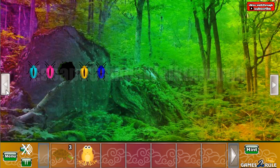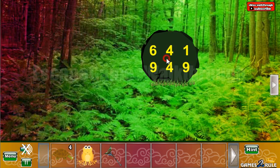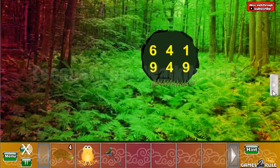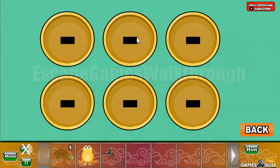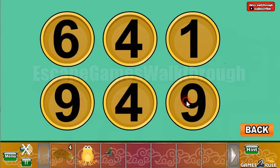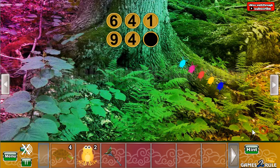Now let's go to the left, take the magic wand and the turtle. And here's a hint: 6, 4, 1, 9, 4, 9. Let's set these numbers here — 6, 4, 1, 9, 4, and 9. Okay, so we've got the frog.